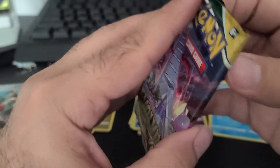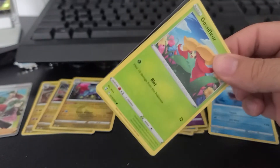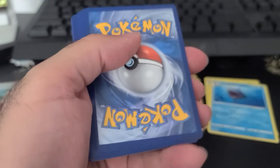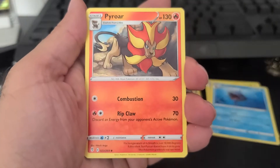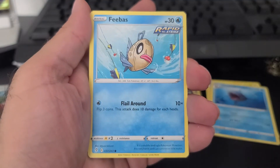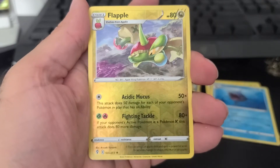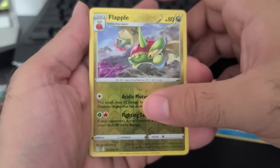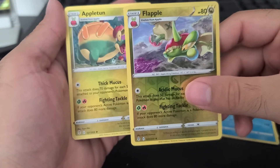And to end our ETB, Evolving Skies, our last pack — let's see some magic here. Maybe, just maybe, we'll see an Eeveelution. Green card — 1, 2, 3, and 4. Unless this is an error pack, would not hold my breath. We have Energy, Moon and Sun Badge, Pyroar, Vigoroth, Gossifleur, Phoebe, Hippopotas, Lillipup, Nickit, Flapple. And behind that, our last card of the ETB — an Appletun.